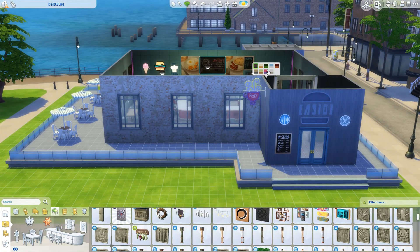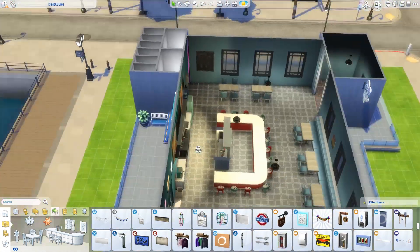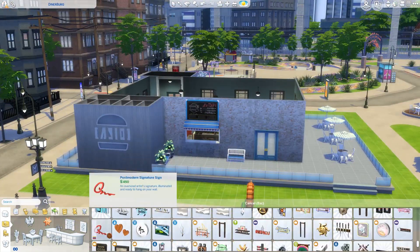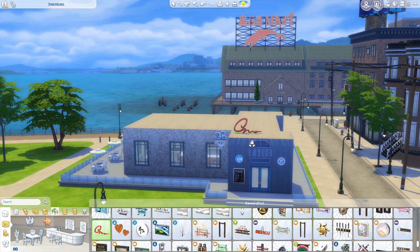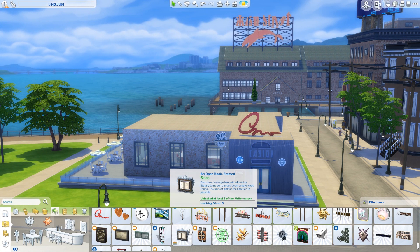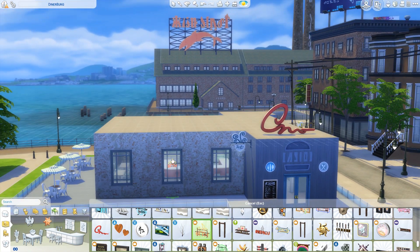Adding some more decals and figuring out ways to make the building pop and make it clear to people what this building is about. Here is going to be the name of the place — I don't know what it says in Simlish exactly, but we're going to pretend it says something like Dinerburg, because that's the name of the place.